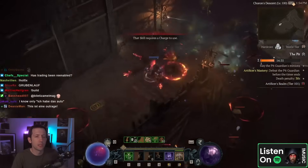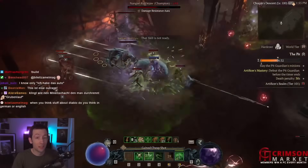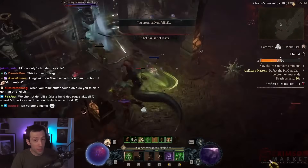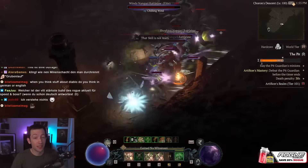Flurry has been buffed to have a lot more lucky hit chance lately and is actually a pretty good carrier for this lucky hit effect on the helm. So this entire build is based around the Andario's Visage, the Mythic Helmet. It is a very powerful item and we have lots of poison explosions to deal insane amounts of damage.